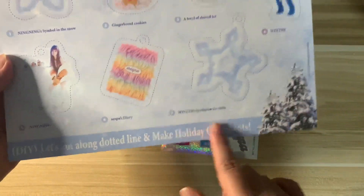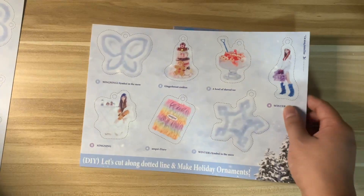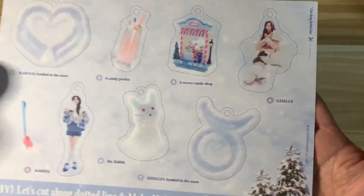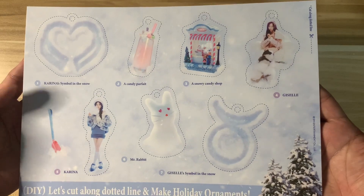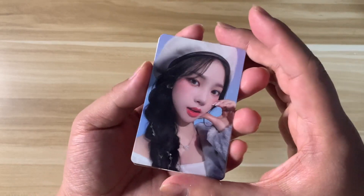And then we get the ornaments — oh, super cute! We got the other one as well. And then they have a selfie photo card here. I'm not sure what is in the other box, but yeah, you got the selfie photo card — super cute!